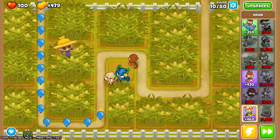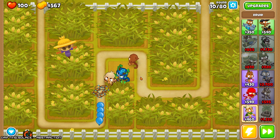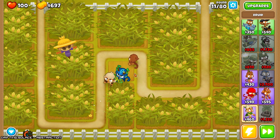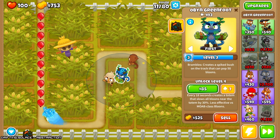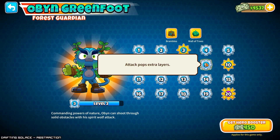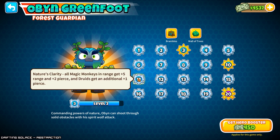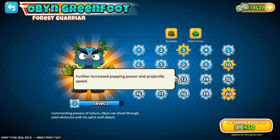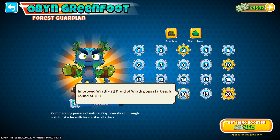Well, this certainly feels immediately easier. Oberyn is pretty dang good. I guess I might as well just pop that ability whenever. The other thing is, what level is it? Nature's Clarity, level 11 — all magic monkeys get extra range and pierce, druids get an additional pierce. All druid-of-wrath pops start each round at 200.